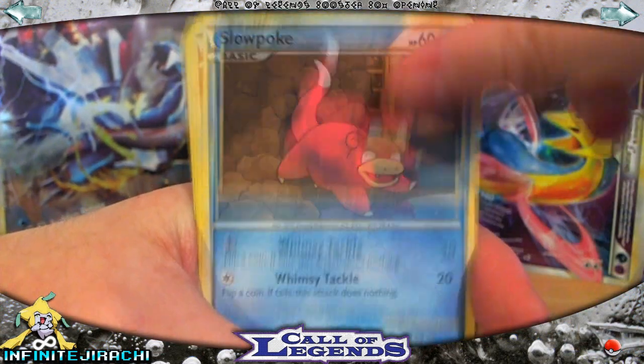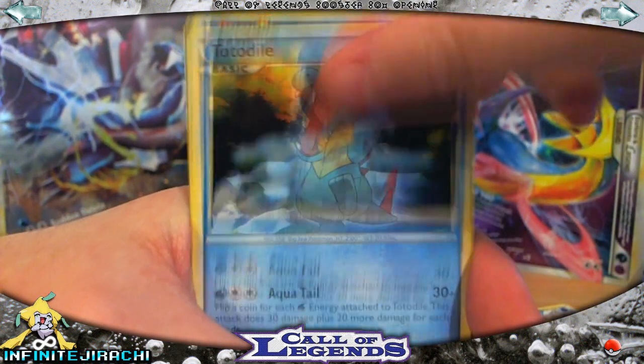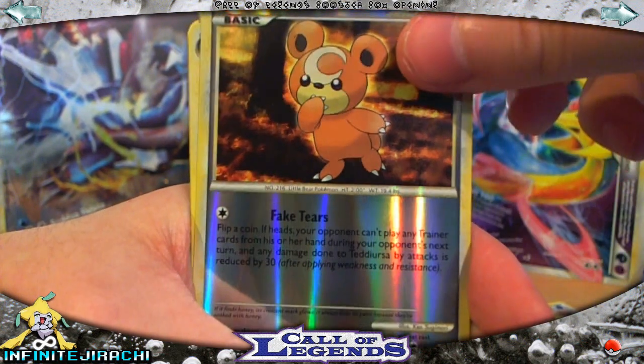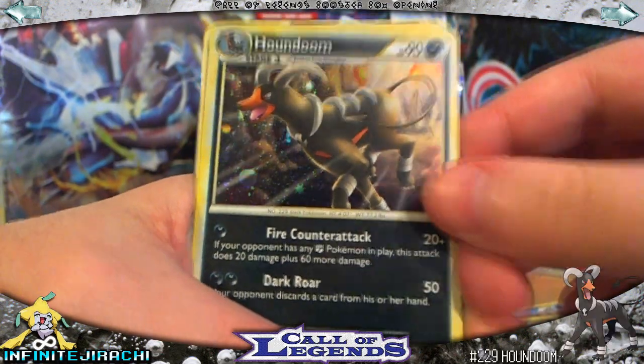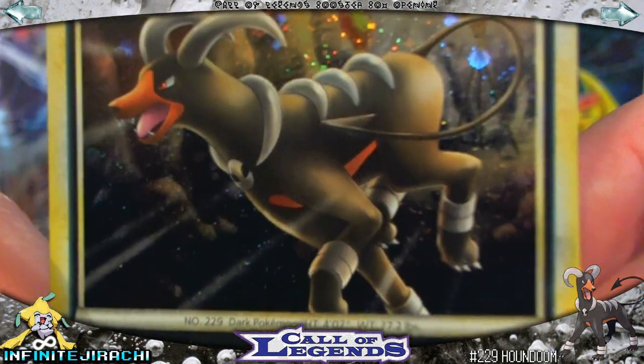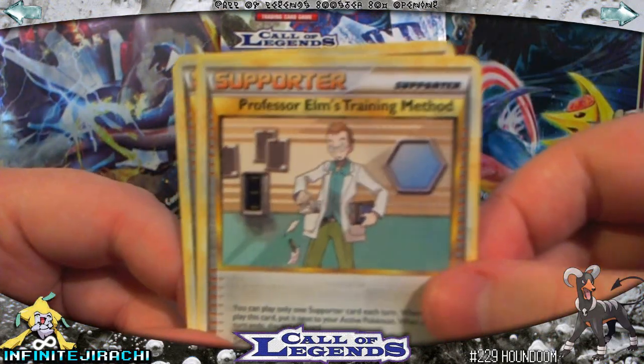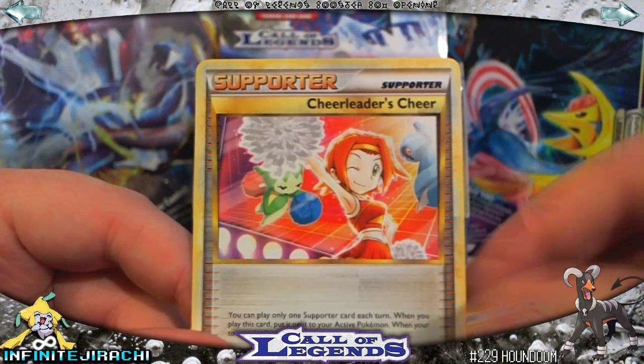Kyogre pack. Houndour, Slowpoke, Magmar — I really like that Magmar — Koffing, Totodile, Teddiursa is my Reverse, and Houndoom Holo — that's really nice. Flareon, Professor Elm's Training Method, and Cheerleader's Cheer.